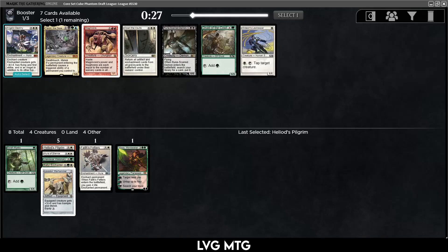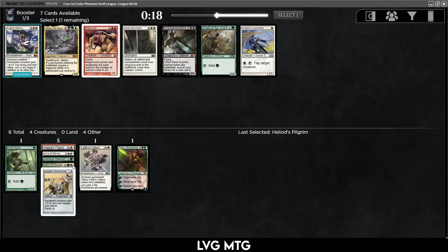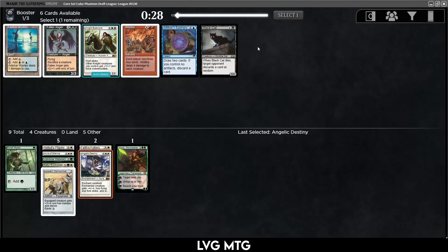The question is do I want Angelic Destiny or Open the Vaults? Open the Vaults is pretty sweet but we don't have any way to discard enchantments. Angelic Destiny makes any creature a real threat, keeps coming back, and we have Heliod's Pilgrim to go get it. So I like taking that. I'm happy with how the draft has gone so far — we seem to be in the right colors.